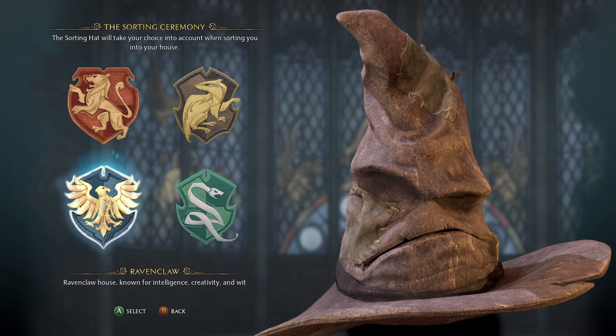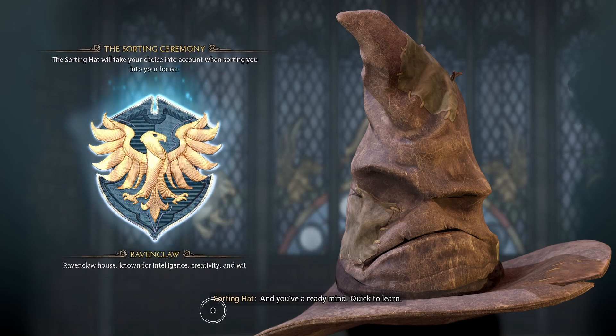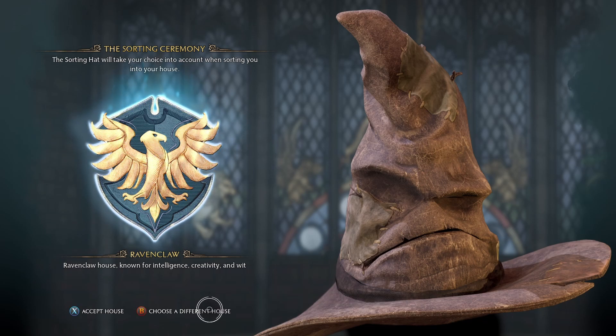So that's really all there is to it. Depending on what house you want, just pick those. Or if you pick the wrong one, you can literally just hit the back button to go back and manually pick whichever one you want.